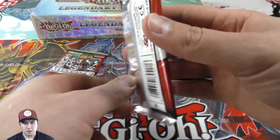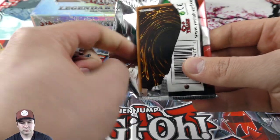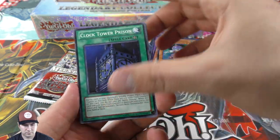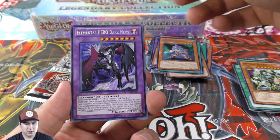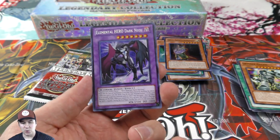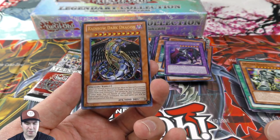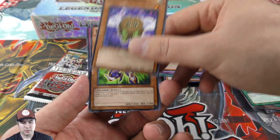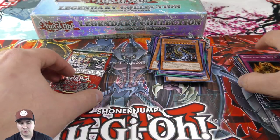Emergency Call, Clock Tower's Prison, Grinder Golem as a common — very nice, super niche. And a secret: Elemental Hero Dark Neos — that was a nice pull! A Rainbow Dark Dragon — pretty hard to get. Fake Hero, Winged Kuriboh. And our last booster pack here.